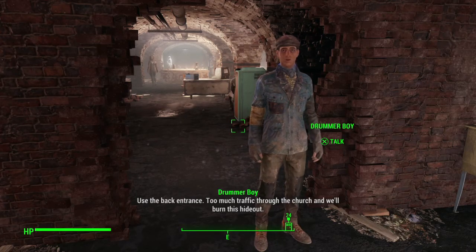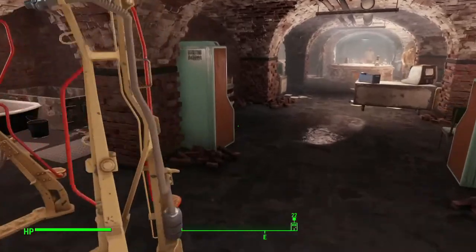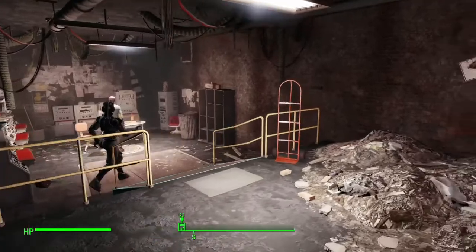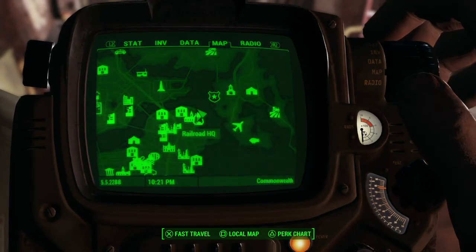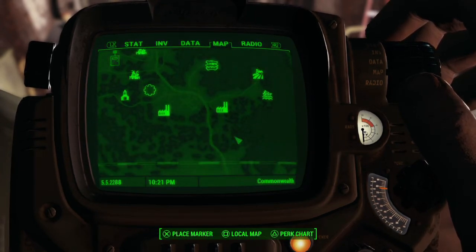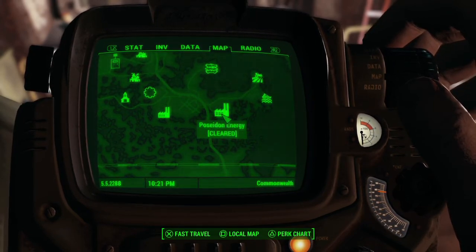Use the back entrance. Too much traffic to the church and we'll burn this hideout. Welcome back to Fallout 4, hanging out here at the Railroad. Last couple videos we went through Poseidon Energy to kill a Courser for Pam in one of her rogue variable missions. And that was pretty crazy.